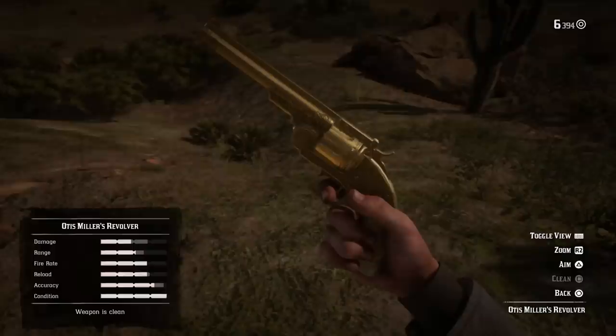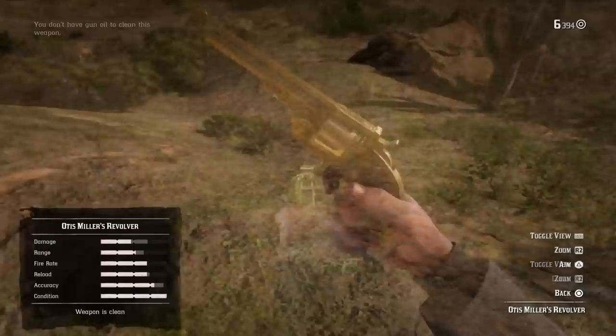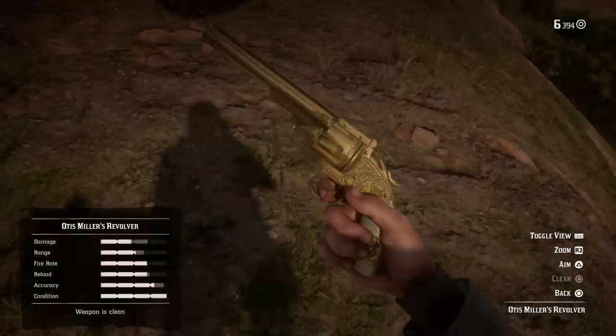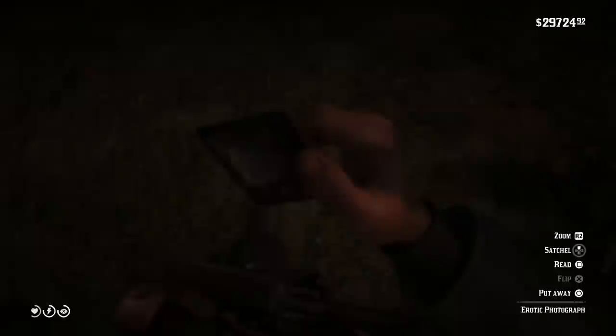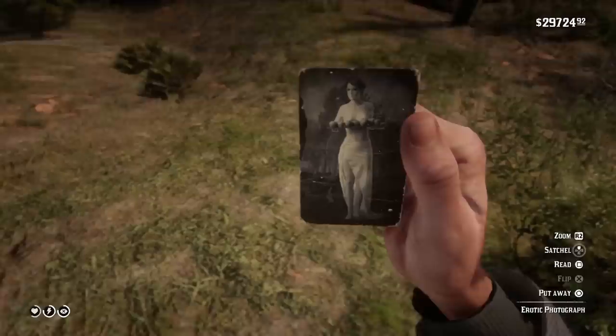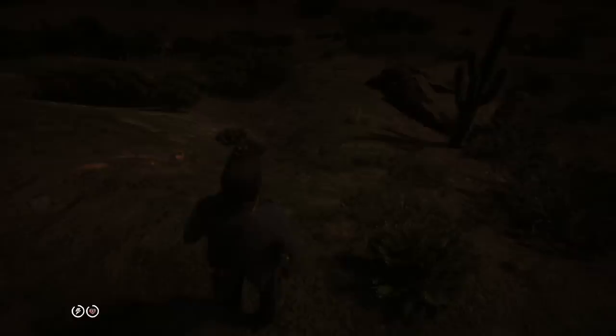Now let's get to the erotic photographs. The description is simply 'a photo of a scantily clad woman.' There are five of them in here, and none of them have a name or individual description — they're just erotic photographs that Otis Miller apparently had and was saving. There's no way to interact with the photos, and I tried to bring them to a fence but there was no way to sell them either. Apparently these erotic photographs are worth absolutely nothing, but now you can keep them in your satchel.